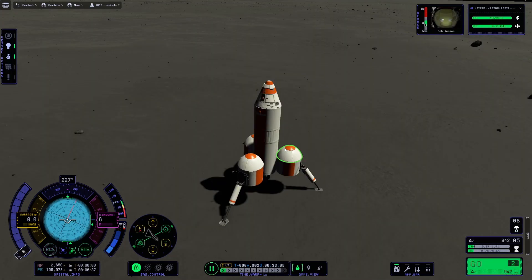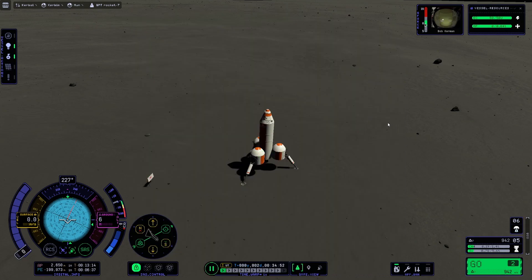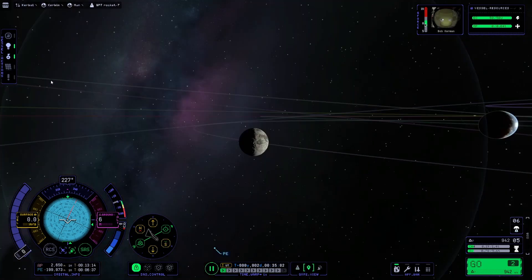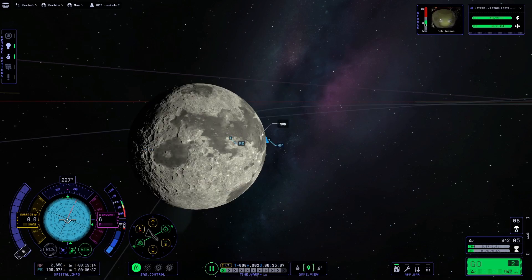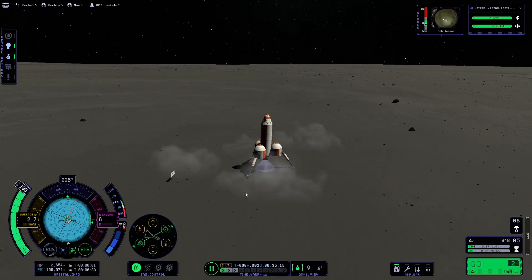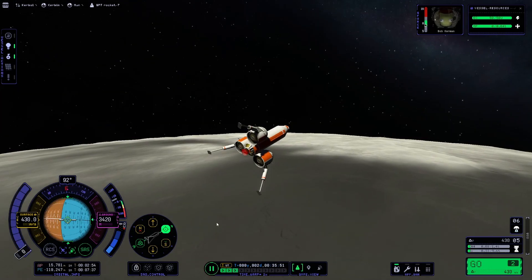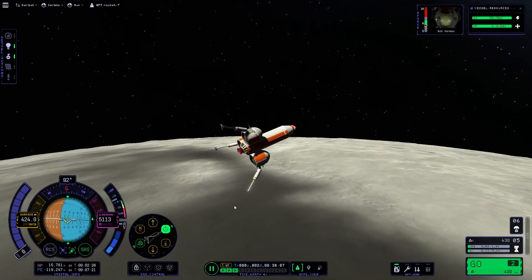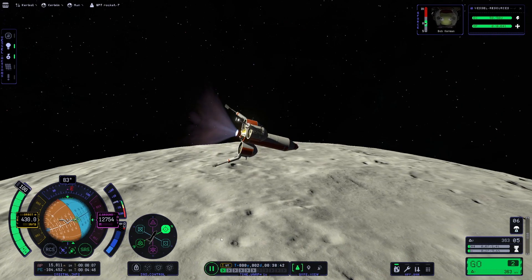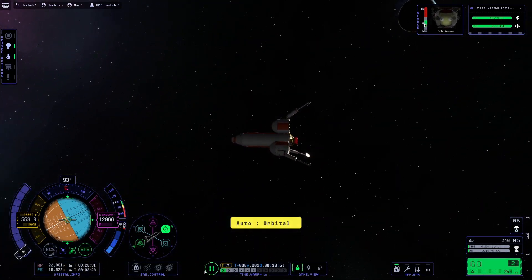We've explored the Mun, now asking ChatGPT how to return. It says to control our ascent, be mindful of fuel, make a maneuver node once in Mun orbit to return to Kerbin efficiently, then deploy the parachute in the atmosphere and land safely. Three, two, one — up we go. Trying to be as efficient as possible. Apoapsis of 15 kilometers, 430 meters per second left — this is an ass-clencher. Spinning uncontrollably — stop, stop, stabilize, you're wasting fuel! 15 km periapsis — stable orbit. We have 240 meters per second delta-v — that is absolutely not enough.